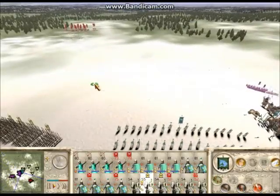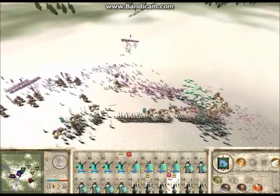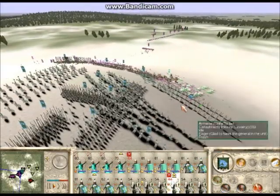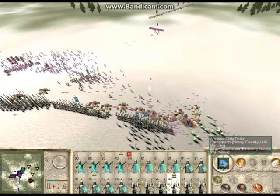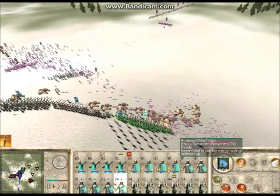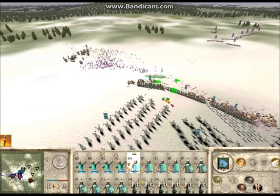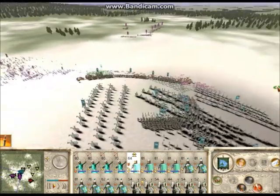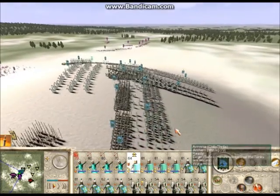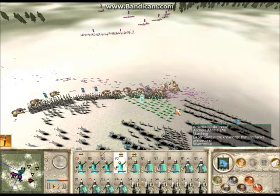Let me just get a quick drink here. This is going very well for us. Let's get these Armenian legionaries up here and let them rest on top of the hill. He depleted my spearmen a pretty good amount with his... the elephants. My goodness, I could not think of what to say there.